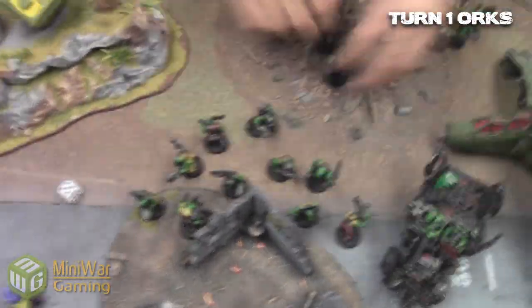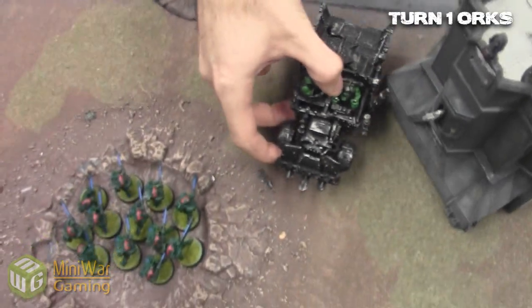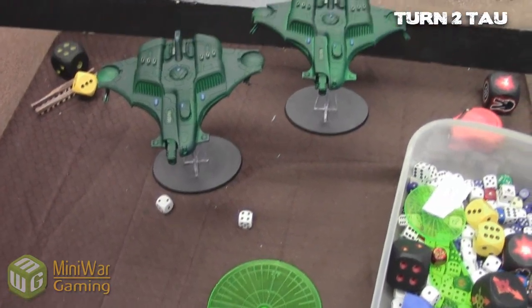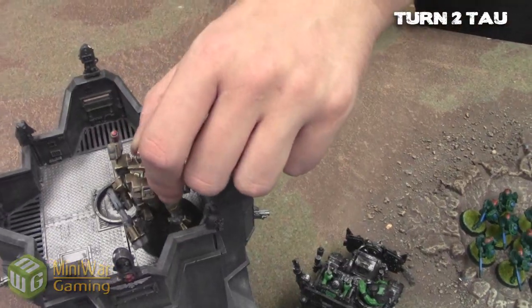Just running forward with all the boys, trying to get as far as possible. The other truck runs right up beside the relic, passing the terrain test. Turn two Tau: the Barracuda makes his way in and everything else is just positioning.